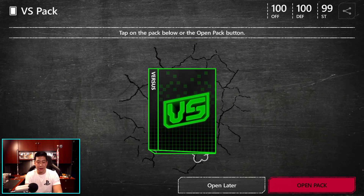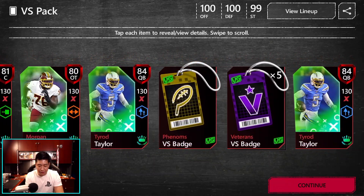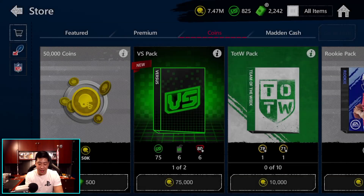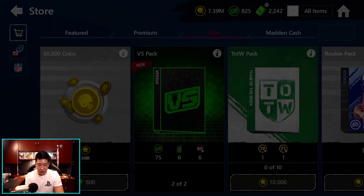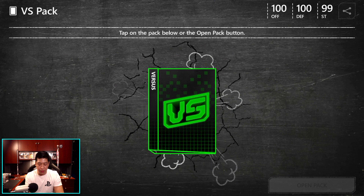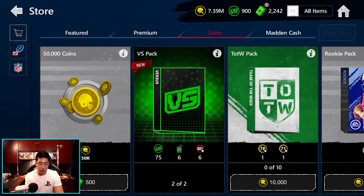Those are the packs. There are also coin packs available — let's open up both of them. I wish I got Danny Amendola in that pack, but it's all right. We got a lot of veteran badges — that's great, we definitely need those. Moving on to the next one: we got three and three. Not too bad.